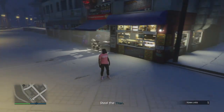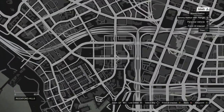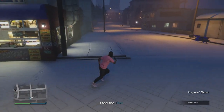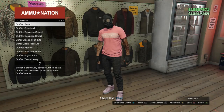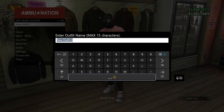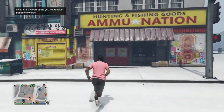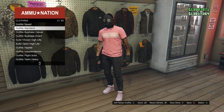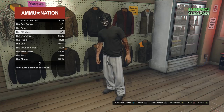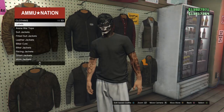Now start up a Titan of a Job: hit pause, scroll to online, jobs, play jobs, Rockstar created, scroll to missions, and start Titan of a Job. Confirm your settings and hit play — it'll ask if you want to launch on your own, hit yes. When you spawn in, the utility vest should be gone and it should just be your outfit with the toxic mask. Go to any gun store, go to clothing, hit edit saved outfits, and save this outfit on slot 1.